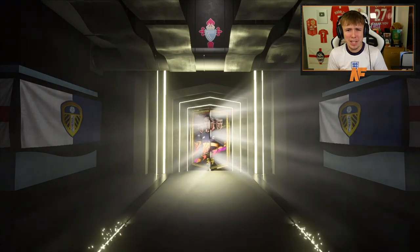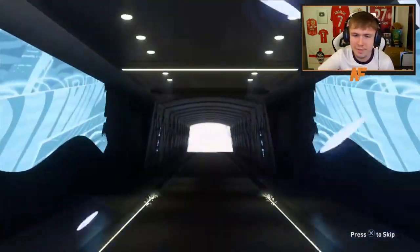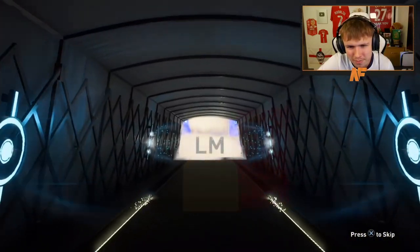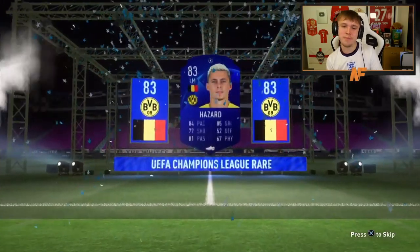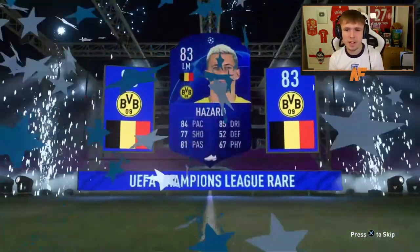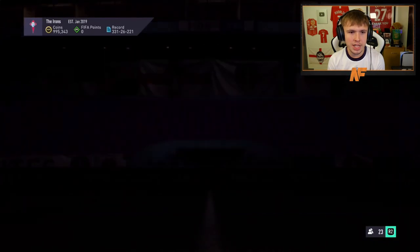Pack 23 — UCL boards. Belgium left-mid, Thorgan Hazard. Is that 84? It's 83. Not bad at all. Two UCLs in the same pack — interesting. Let's keep going through, and we'll end on the Team of the Week pack at the end.